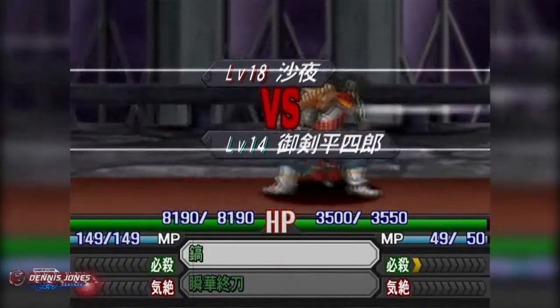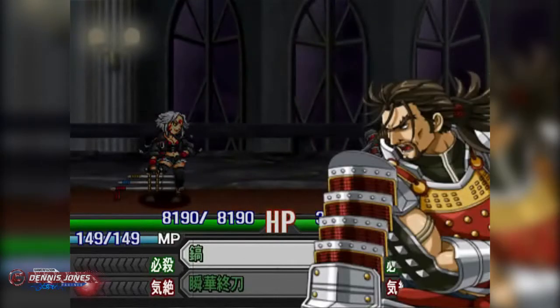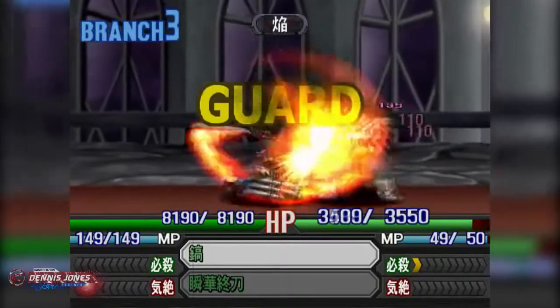Let's get some low-level targets. Oh, she's level 18. Saya — you know that if you kill this person it's game over.